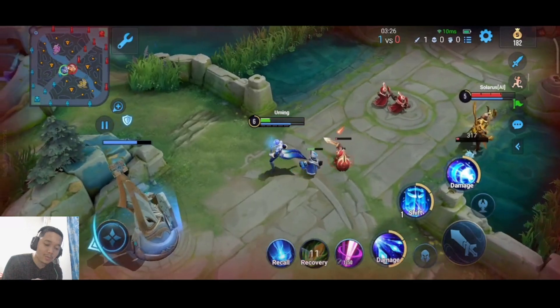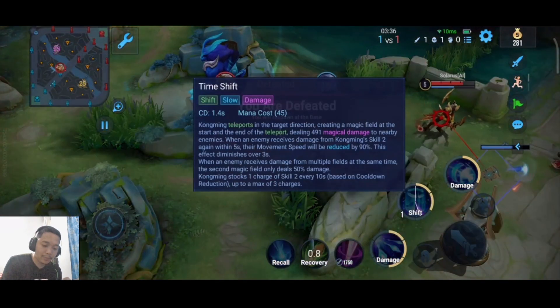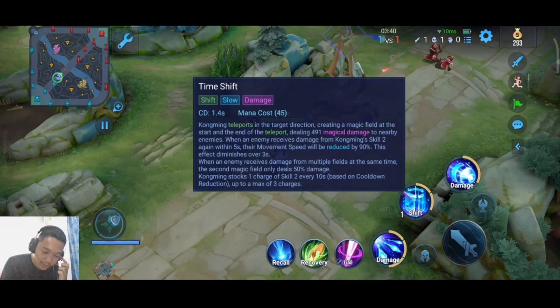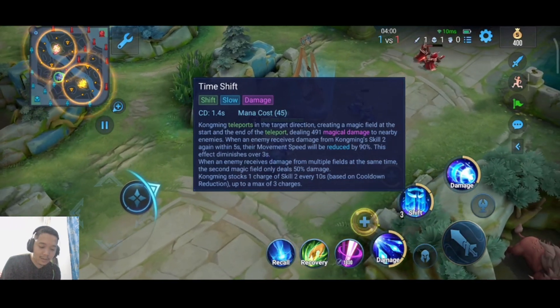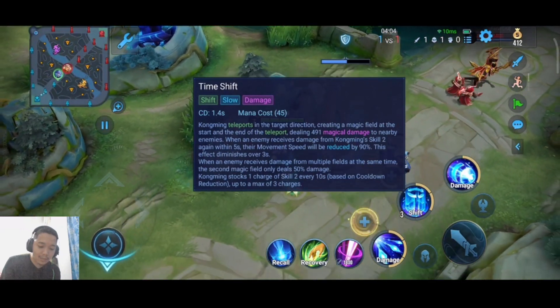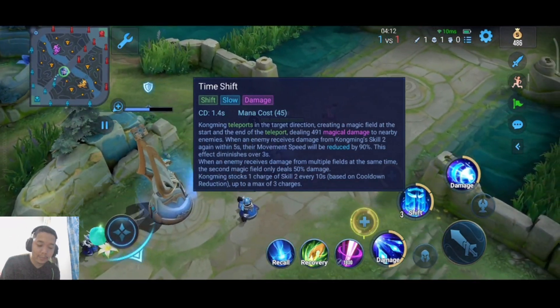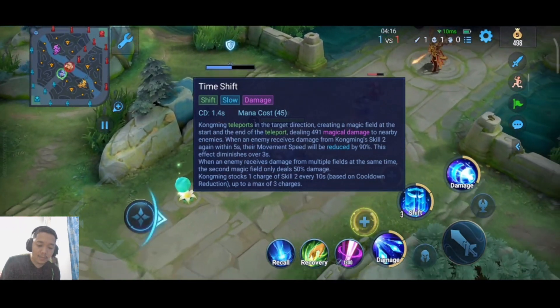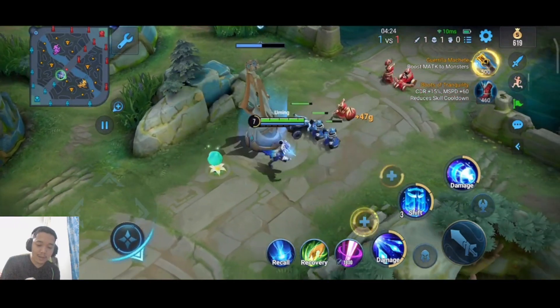Jadi skill 2 nya ini gak cuman untuk blink — ini ada damage-nya teman-teman ya. Damage-nya: coming teleport in the target direction creating a magic field at the start. Dia menghasilkan 491 magical damage teman-teman ya ke nearby enemies. Jadi ketika menerima damage, menggunakan skill 2 lagi dalam 5 seconds, movement speed musuh berkurang sebanyak 90%. Di second magic field musuh juga menerima 50% damage.